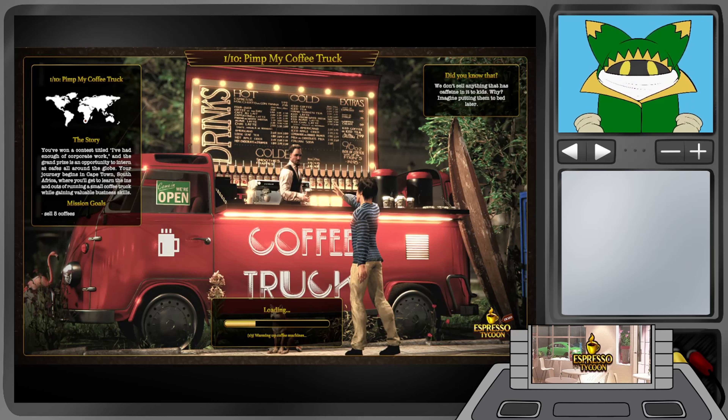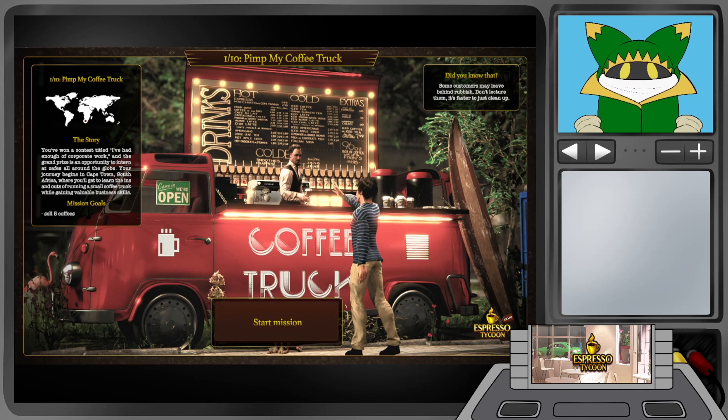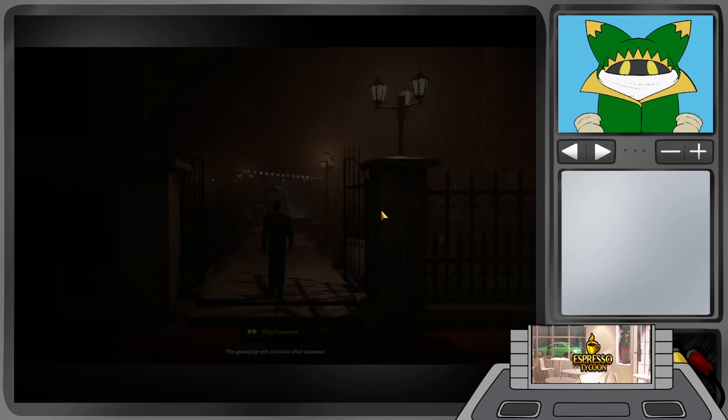The game's backstory: you've won a contest titled 'I've had enough of corporate work' and the grand prize is an opportunity to intern at cafes all around the globe. Your journey begins in Cape Town, South Africa, where you'll learn the ins and outs of running a small coffee truck while gaining valuable business skills. That seemed like an AI-generated voice, but I think it's one that's been created ethically. Anyway, let's get into it.